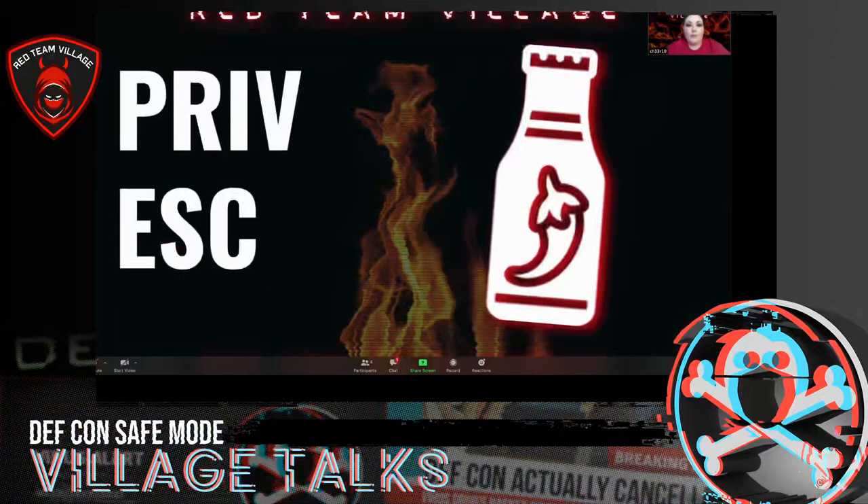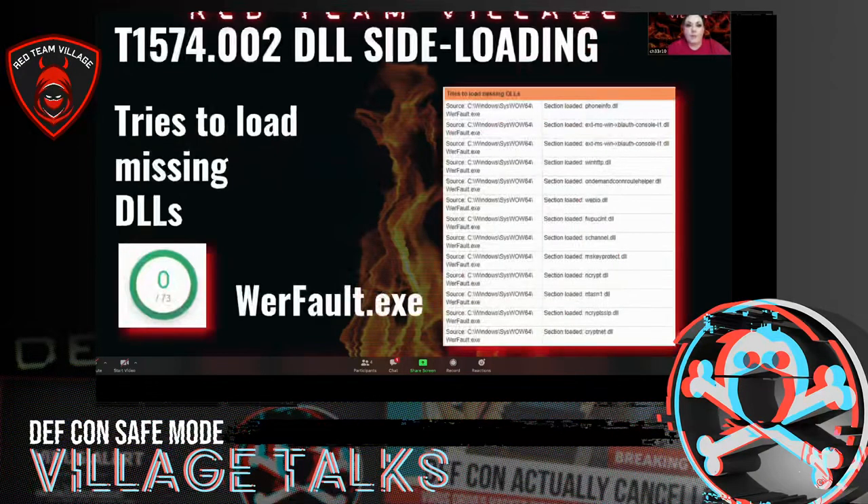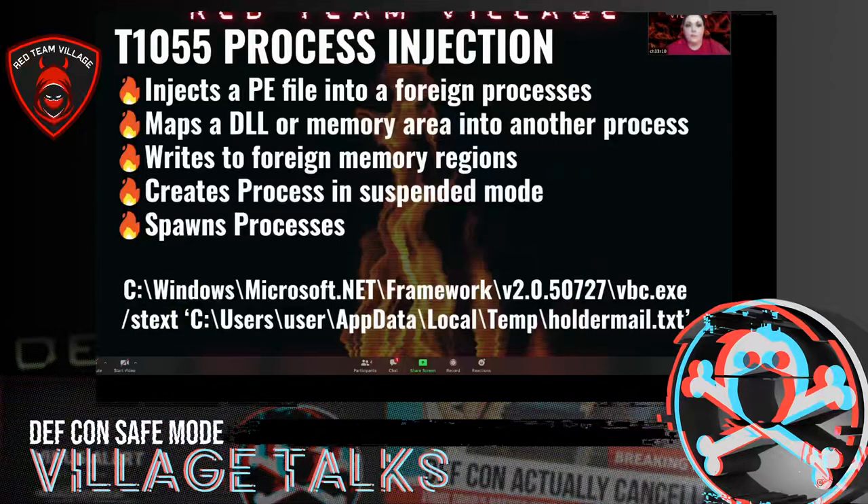Next we have privilege escalation, and then we also have DLL side-loading again. And then we also have process injection. There is an Atomic Red Team test for this, and I put the command line argument there.